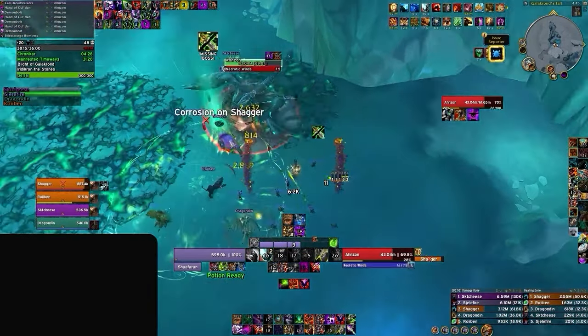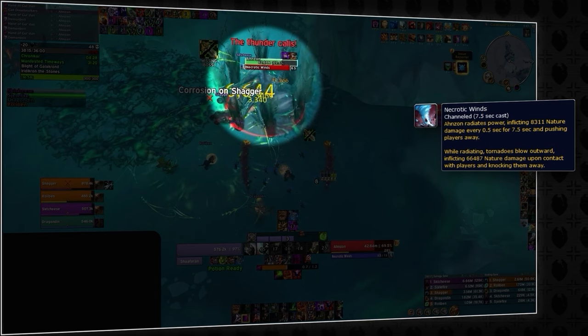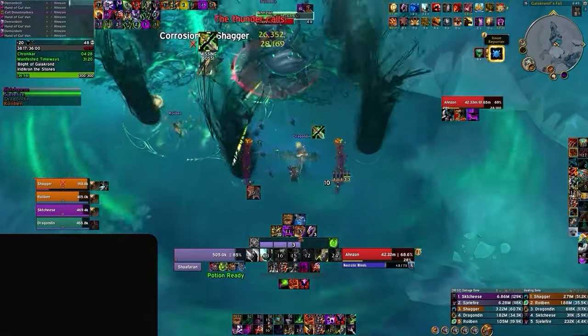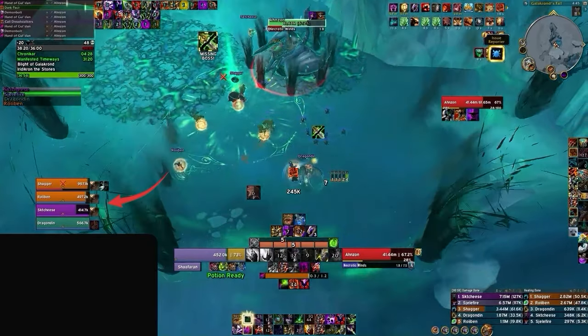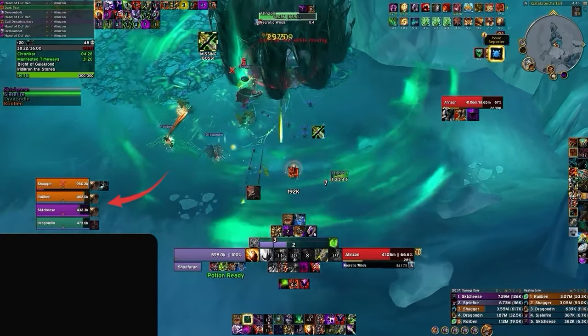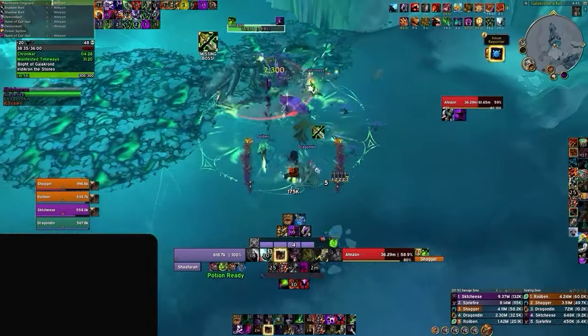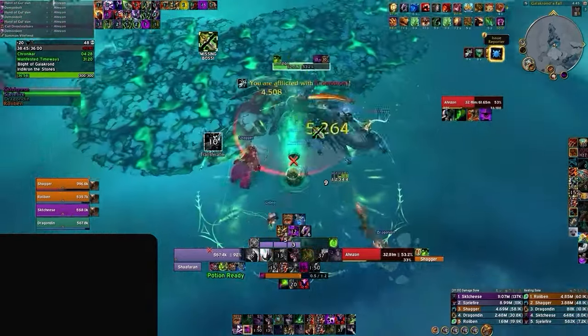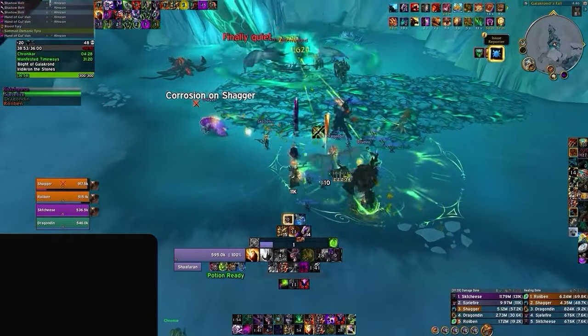Phase 2 adds Necrotic Winds — a circle of tornadoes that spawn from the boss, dealing a knockback and hitting pretty hard. Make sure to dodge them by moving between the gaps where they spawn. While doing this, Anzon will also pulse out AoE damage, so have healing cooldowns or defensives ready. These mechanics repeat until the boss reaches 50% HP, at which point it will split into two and enter its final phase.